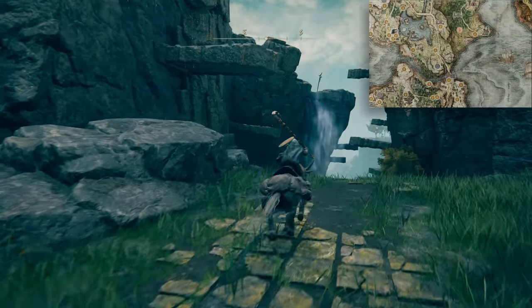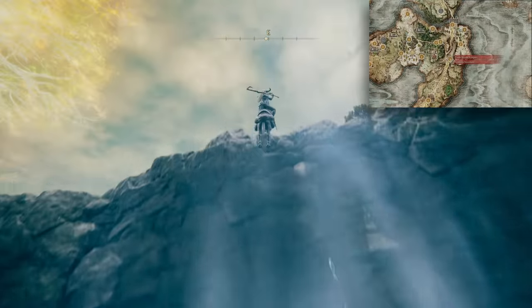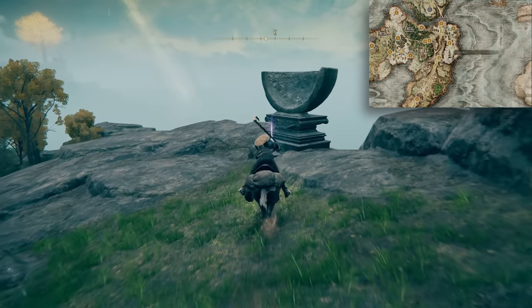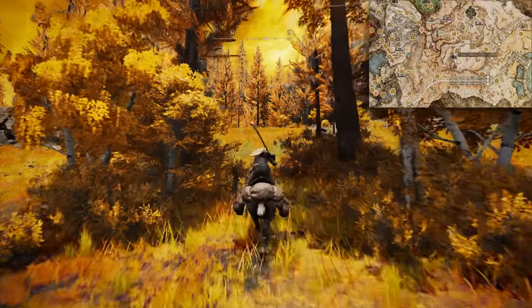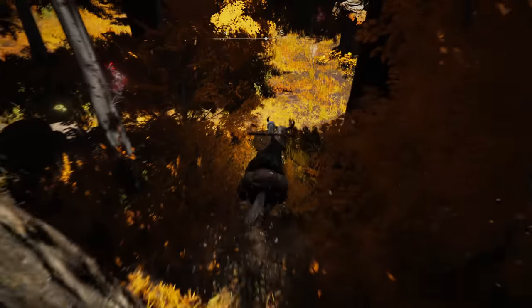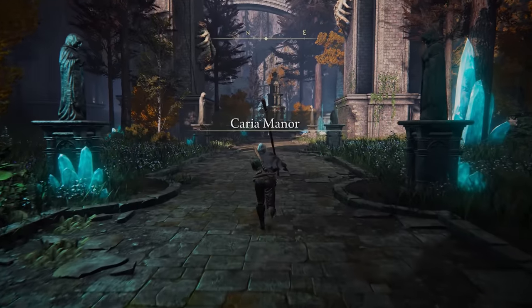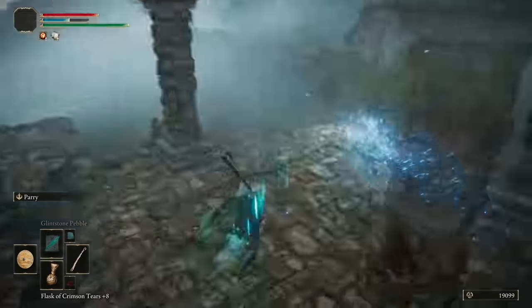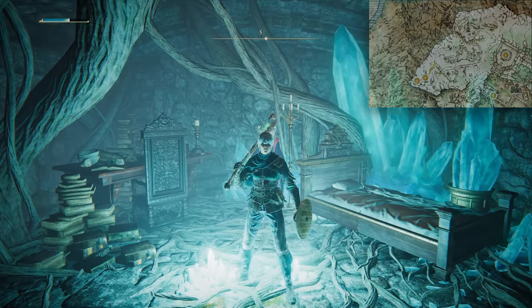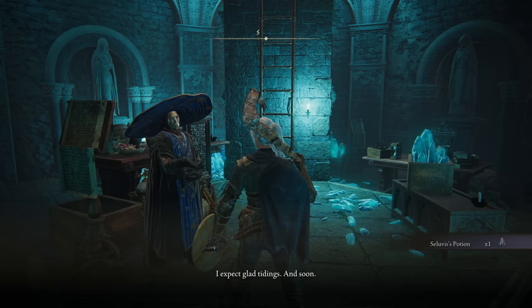Jump back to Agheel Lake and up the Spirit Spring to grab the Starlight Shards. Then do the same at the Castle Morne Rampart Grace. Then north from the Highway Junction to drop down and grab the Amber Starlight. Now to Caria Manor — bully Loretta with the Death's Poker, drop into the ruins to check out Seluvis's creepy puppet dungeon, then speak to Ranni and the boys. Then Seluvis to get the potion.